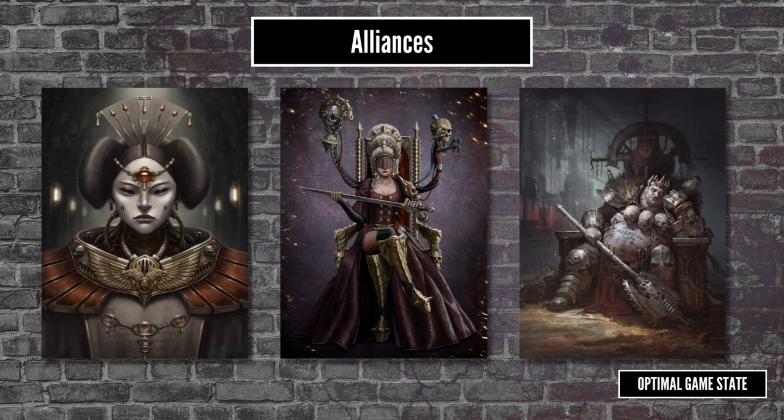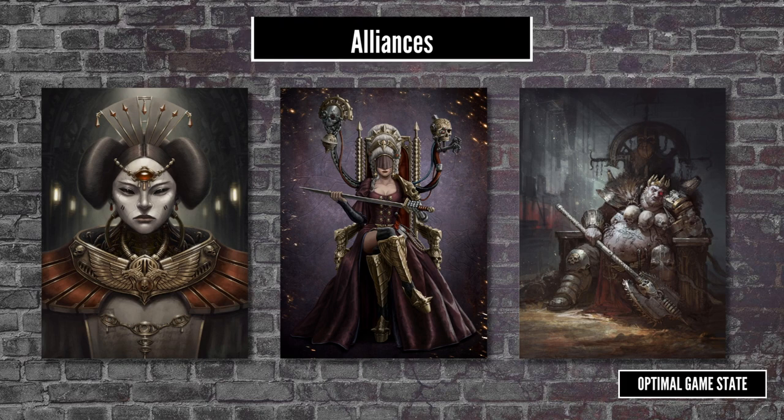Another optional rule is to include alliances. These are various factions within the game that can lend aid and support to your gang. These also take up your House Favors roll, so presumably you can't have a House Agent and an Alliance. One of the perks of these alliances is they provide additional fighters who come from the Alliance faction. They are very flavourful, but as you aren't paying credits for them, they are also extremely powerful. Of course, nothing is truly free — rather than paying credits, you end up trading favors instead.